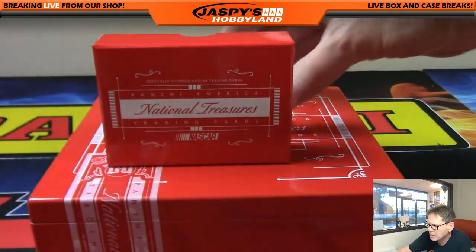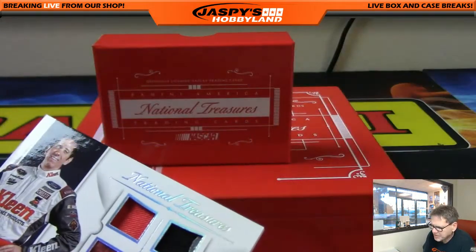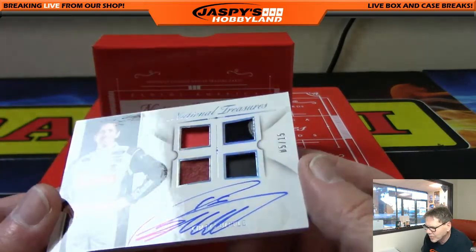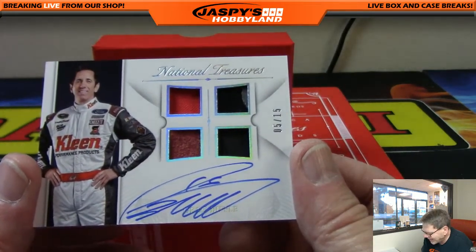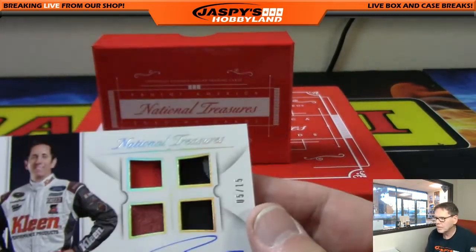Up next — wow, five of 15. What a beautiful card — one, two, three, four colors. You got a little rubber in there, some gloves, some fire suit. Five of 15. That's Dan H. Very nice.